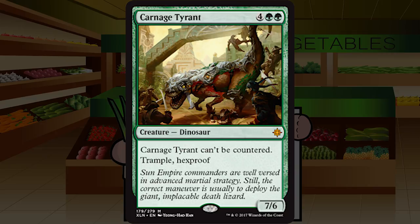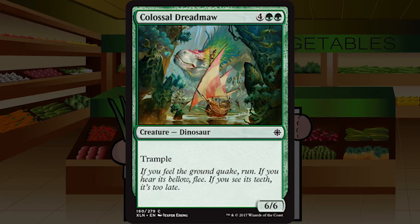Up next is Carnage Tyrant — four green green for a creature dinosaur at mythic, a seven six that can't be countered, with trample and hexproof. It's a mythic because if it were rare it would ruin the format. Think about how annoying Scaled Behemoth was, and now you can't even chump block it without taking damage. Get your edicts and deathtouch creatures online. The one saving grace is the slightly weaker toughness — a pair of three threes can kill it. Solid A, snap first pick, you will never not play this.